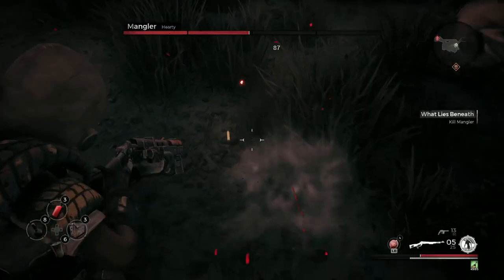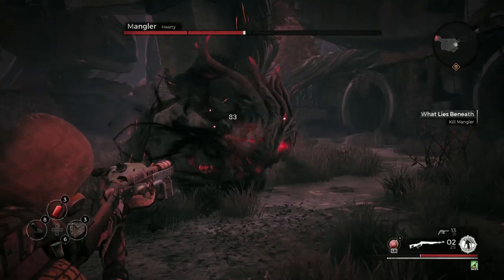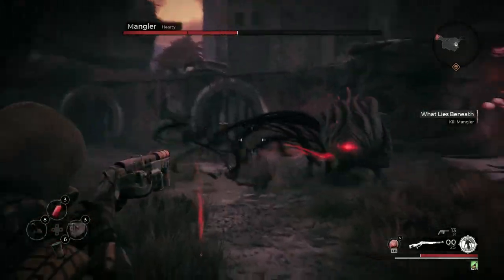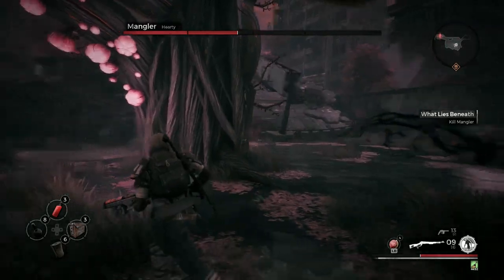Once the Mangler reaches 50% of his life total, phase two of the boss fight begins. In this phase, the Mangler enlarges and becomes more aggressive. His main methods of attacking will now be his forward lunge and his sweeping scratch attack.